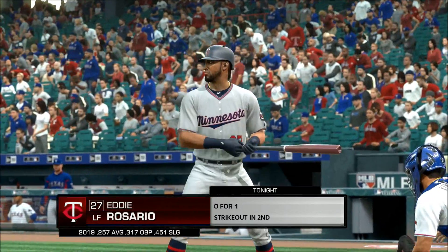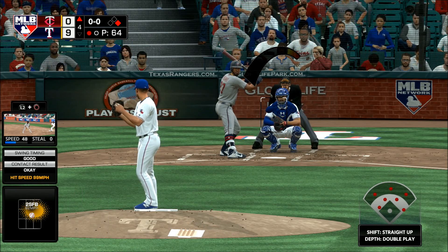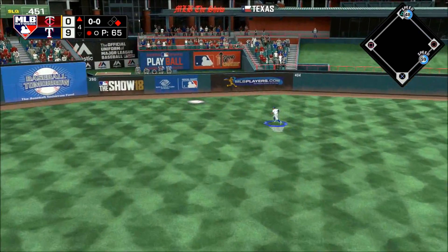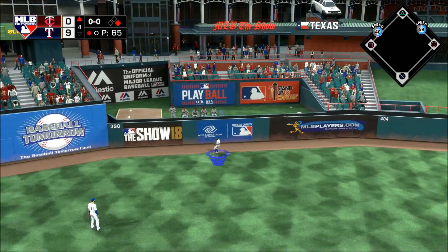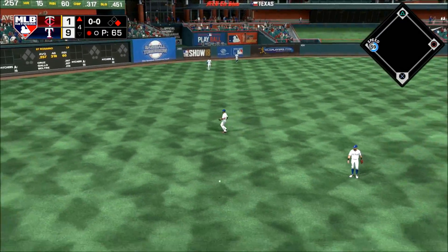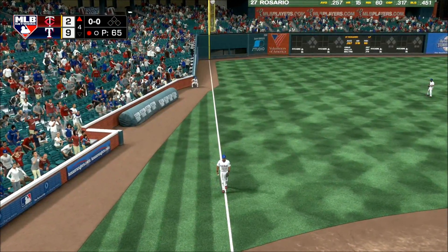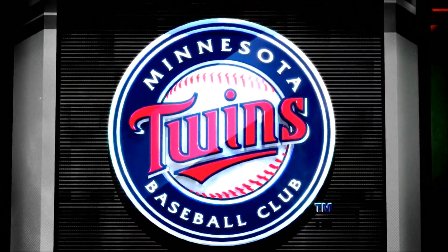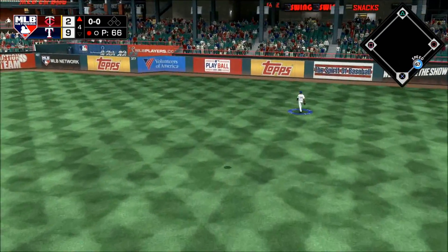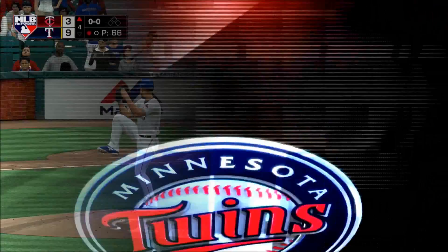He looked to bounce back after striking out last time up. Ready to deliver — here's the first pitch, he goes the other way and got a lot of it, high and deep to left center field — in trouble — it is down for extra bases! The throw back in is a wild one, and the runner will score from first and come all the way around to score. Max Kepler next — swung on and this one's driven in the air as well to deep right field, gone!